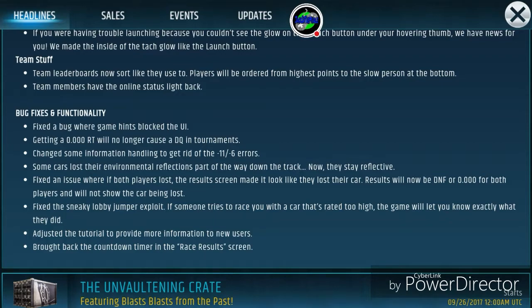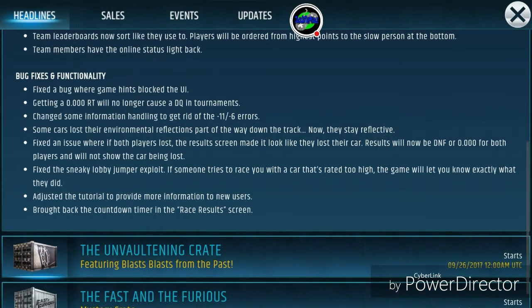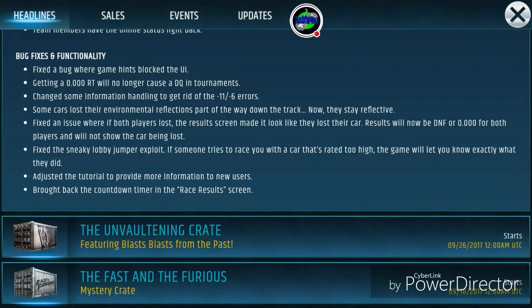They changed some information handling to get rid of the negative-11 and negative-6 errors — I haven't experienced that myself. Some cars lost their environmental reflections partway down the track, but now they stay reflective. Also fixed an issue where both players lost the results screen, making it look like they lost their car.